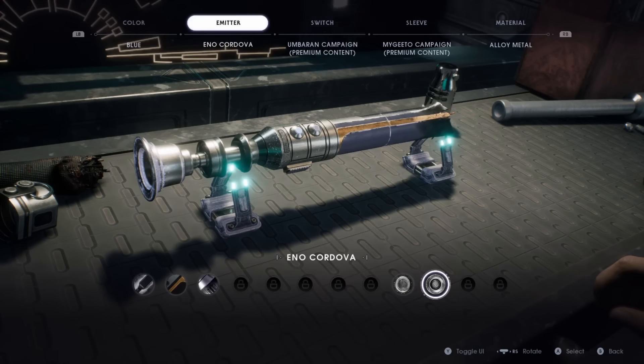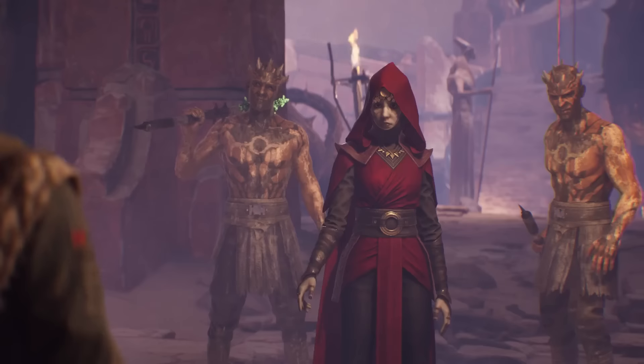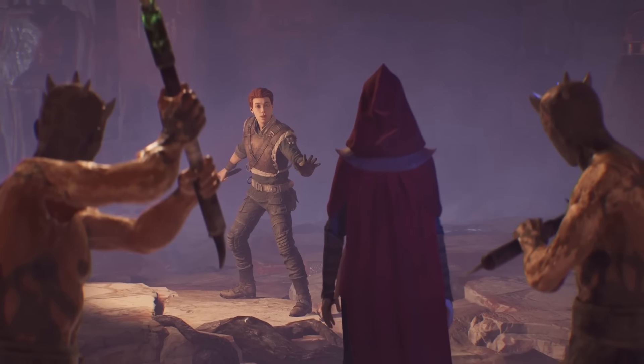You'll also gather a heaping pile of customizable lightsaber parts that let you personalize it, but it's all cosmetic — improving in combat is all up to you. Without spoiling the ending, Jedi Fallen Order sticks the landing with its story after around twenty excellent hours.